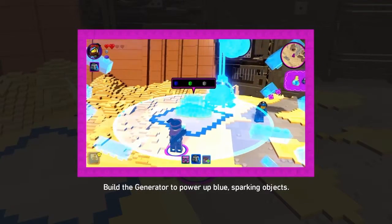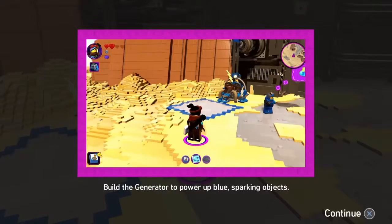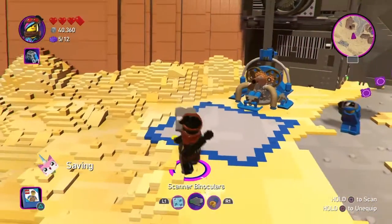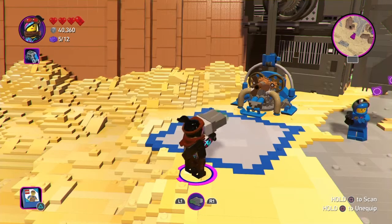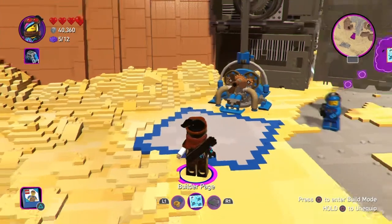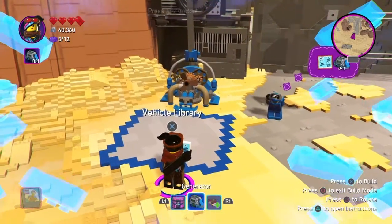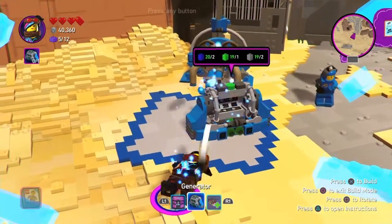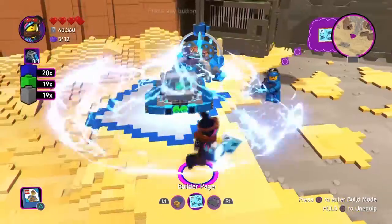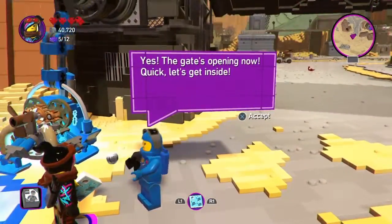This can be used to power up objects. Okay, who's sparkling with objects? Turn to the instructions. I can't! The gate's opening now! Quick, let's get inside!